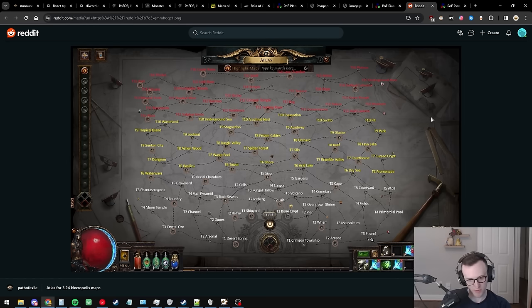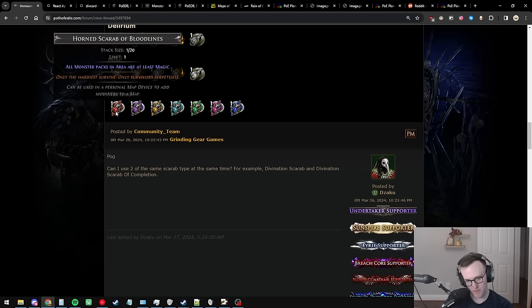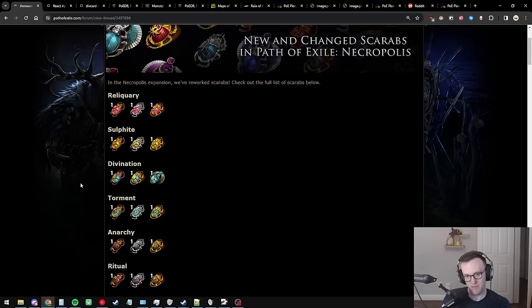That's all the atlas strats for the 3.24 Necropolis expansion. I think it's going to be quite a wild one — the Horned Scarab that makes everything magic might honestly be better than Enrage. I wouldn't be surprised if this scarab goes to five divines. If you have any questions or concerns, leave them in the comments. I league start on Twitch, follow me on Twitter — I'm Snap, thanks for watching.